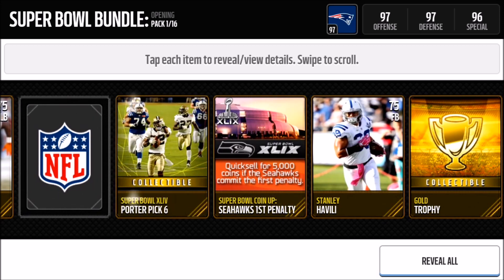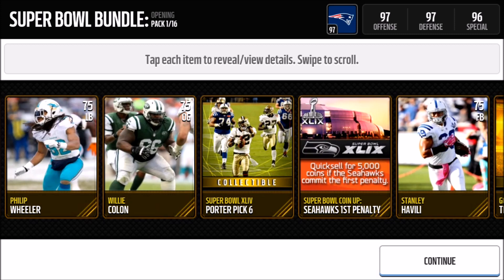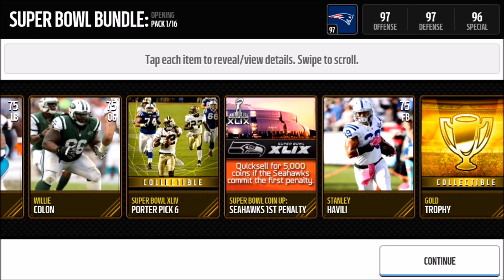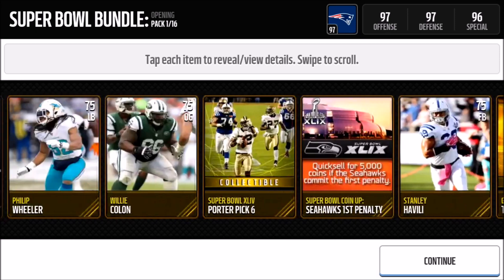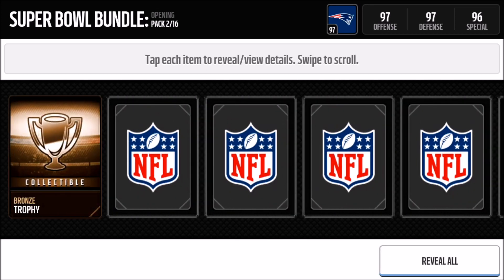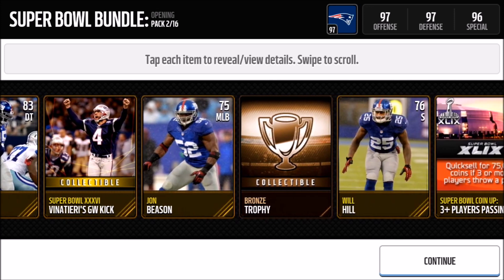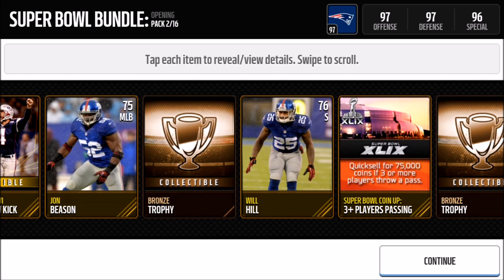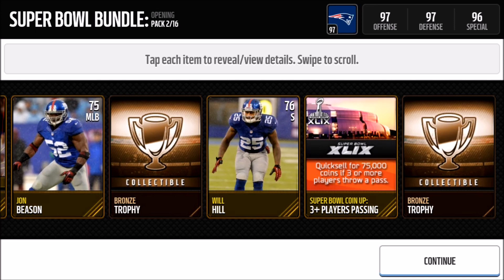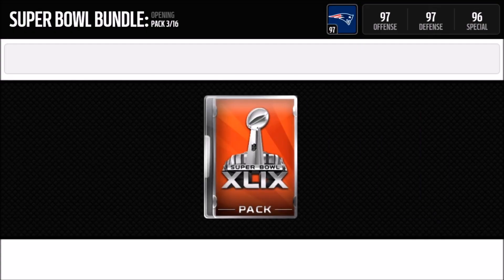Right here we get our first coin quick sale and a Pick Six Super Bowl Moments card, but no elites so far. This pack gives you one Super Bowl Moments collectible, one Super Bowl coin-up, and then five gold and four trophies — so there are 15 packs in this bundle and I believe the topper is a legend. We do a quick reveal all and get Vinatieri's Game Winning Kick as a collectible, plus a coin-up for 75k if three or more players throw a pass.